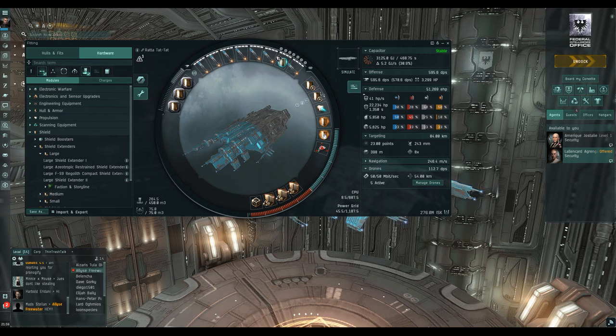We do lack on the Praxis. Just two large shield extenders, one afterburner, one multi-spectrum shield hardener, one EM shield hardener for these missions, one peripheral compact target painter, three ballistic controls, and one nanofiber internal structure to make us a little more agile. We've got one EM reinforcer in the rig slots and two extenders. We've got just under 600 DPS with the Rage hitting out to a nice long range - they'll apply quite well.